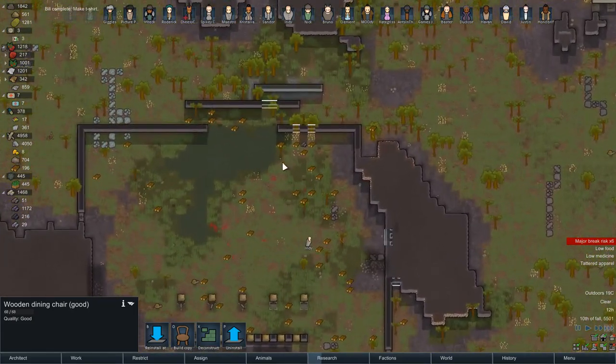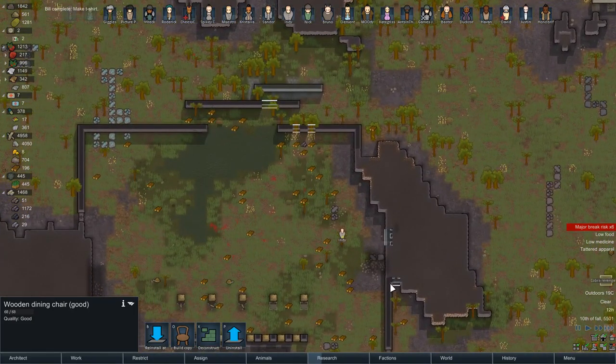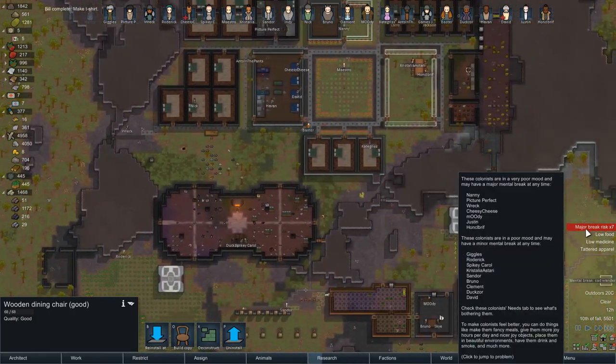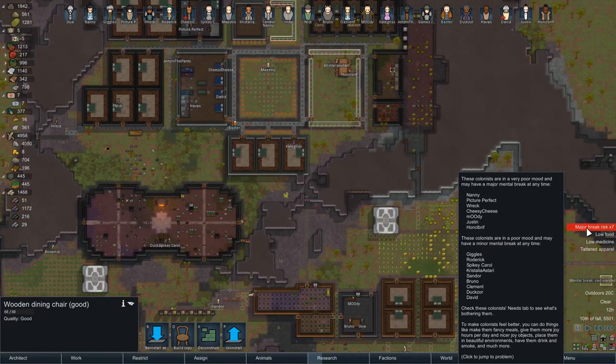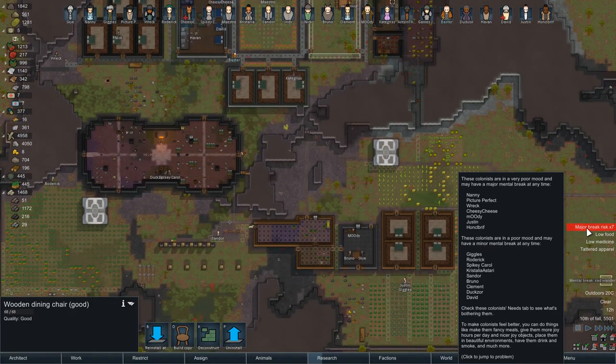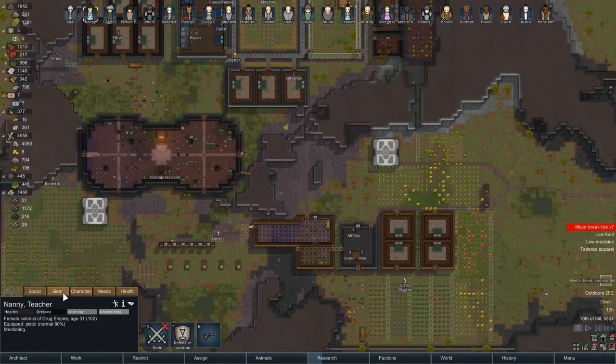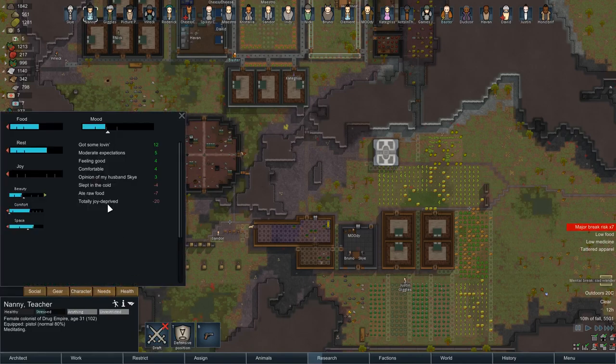There's a few bits of wall to put in, and that's about it. Oh, we've got seven people at major break risk — why the hell is that? That's kind of not good. Why is everybody suddenly very unhappy? Let's have a look at the needs.